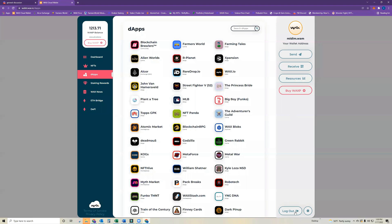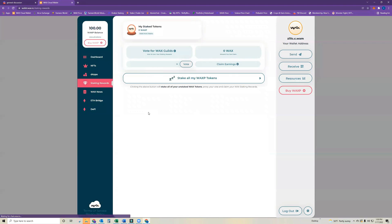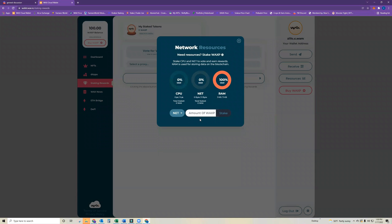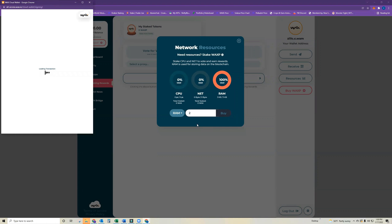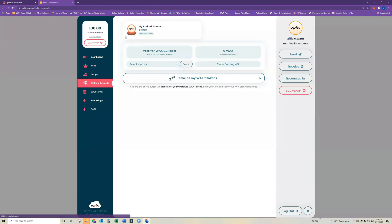Now I can log into my second WAX wallet account and I should have 100 WAX to stake on CPU, NET, and RAM. To do that I go under Staking Rewards, then 'Stake More Tokens.' I'm going to do 25 on CPU, then 5 on NET. I'll do just a couple on RAM — note that if you stake on RAM you do not get that WAX back, but NET and CPU stakes are returnable. Two on RAM is probably all I'll ever need since running the game doesn't take much RAM.